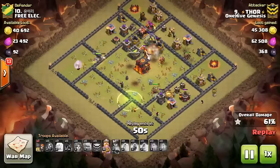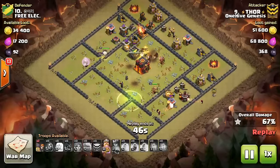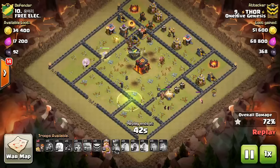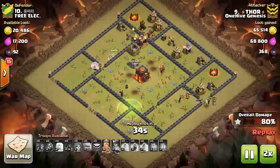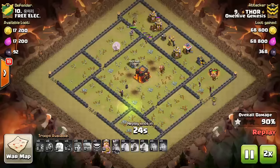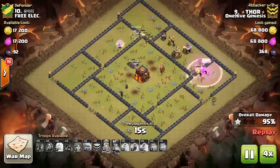At this point everything's going down. The Hogs went through getting great value for just a handful of Hogs, as most defenses are distracted by the Queen and Valks. The last few defenses go down to the Hogs, the King is still up with his ability, the Queen is still up with her healers, and a few other troops help get the three-star. Awesome attack by Thor.